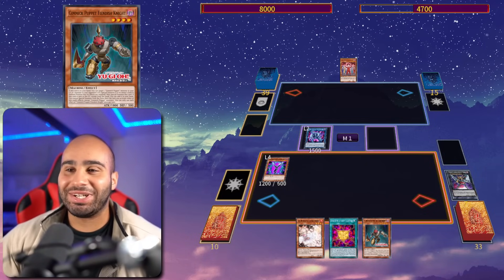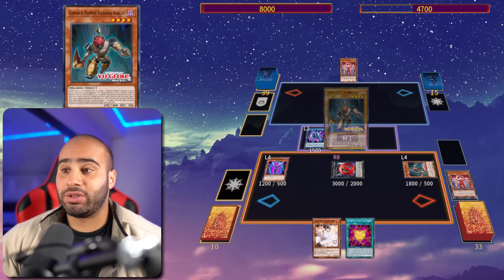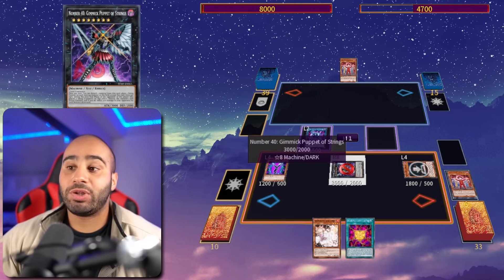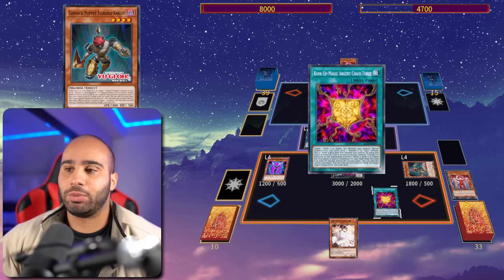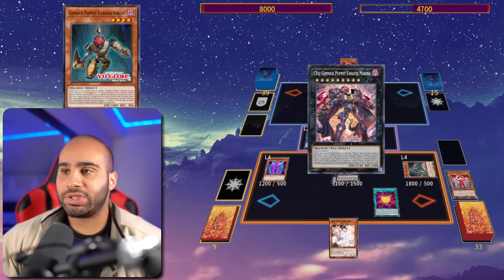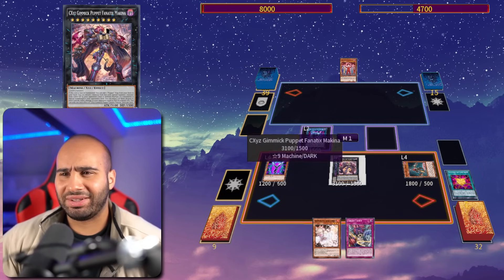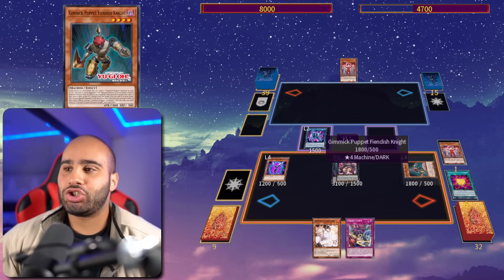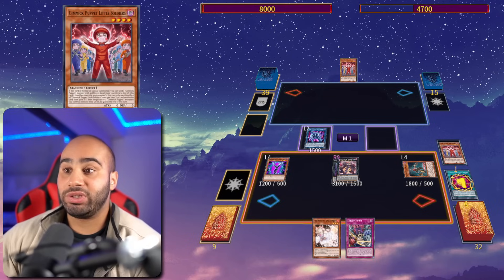Gimmick Puppet Argent Chaos Force has an optional graveyard effect to recycle itself back, so it misses the timing if the rank-5 or rank-8 monster is not the last thing to happen when it's special summoned. Unfortunately the card doesn't say 'summon both monsters simultaneously,' otherwise it would open the door to even more degenerate combos. We're going to target the Puppet of Strings with Fiendish Knight, summon that, and summon Fiendish Knight from the hand. The monster revived by Fiendish Knight is unfortunately negated, but it's not the end of the world.